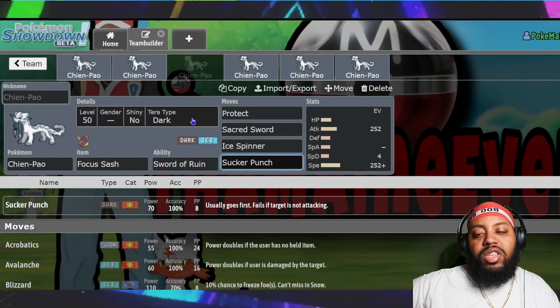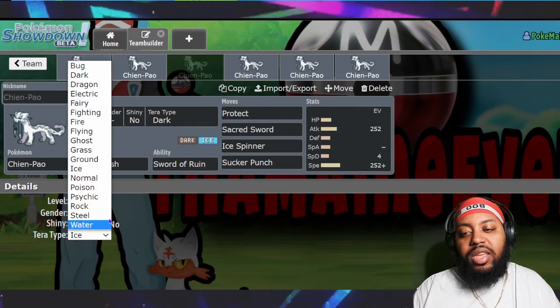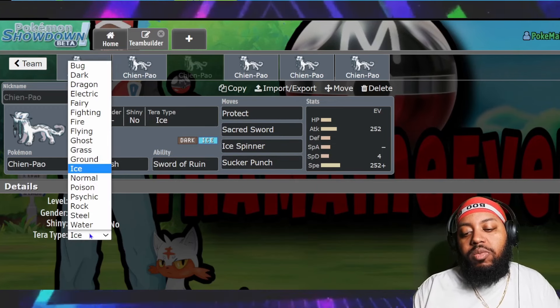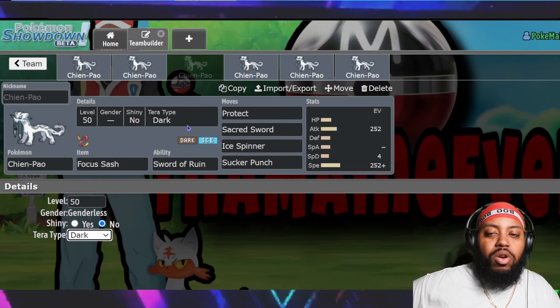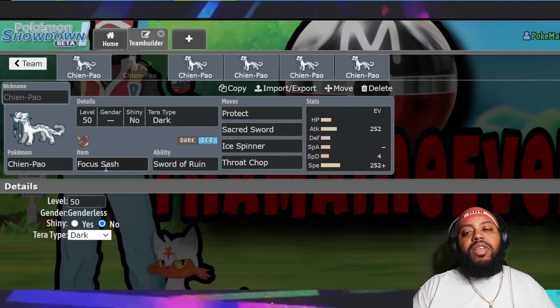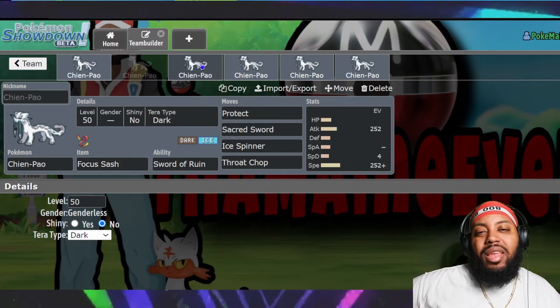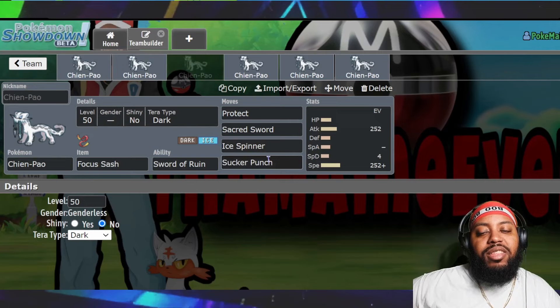For the Tera type on this set: Tera Dark if you're running Sucker Punch, since you want those to hit harder; Tera Ice if you're running Ice Shard for the same reason. You could run defensive Tera types, but with Focus Sash anyway it may be less effective. Keeping it simple — run Dark or Ice depending on which move set you choose.